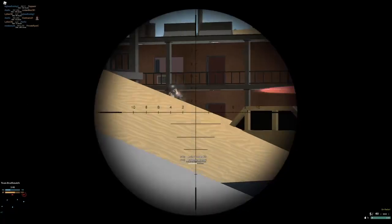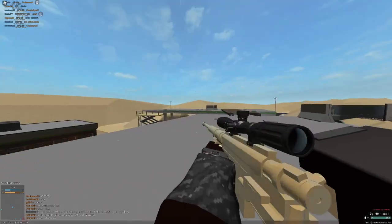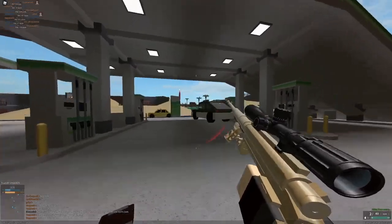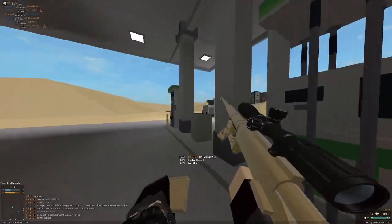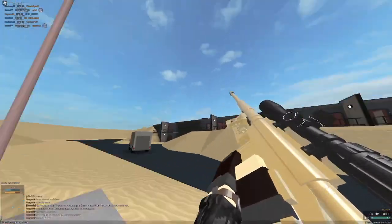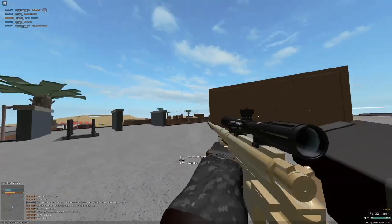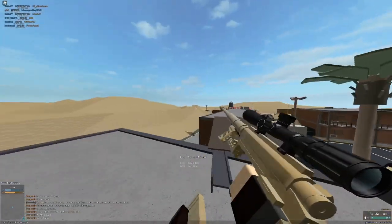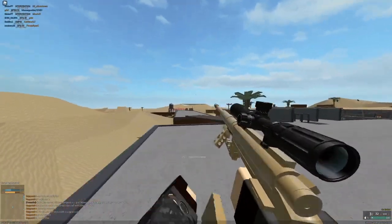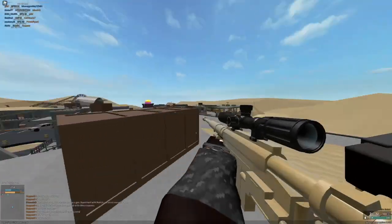Especially with straight pull, people are tempted to use it like a DMR, but that's really not recommended. The reason you use straight pull is so you can shoot, then aim down sights again while you're bolting. So you want to leave ADS a lot just to get your bearings and have a wide field of view to check if there are people around.